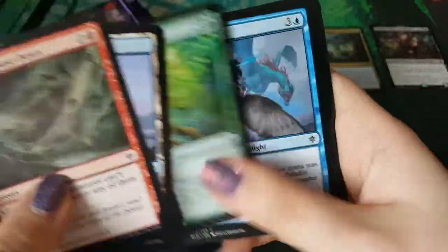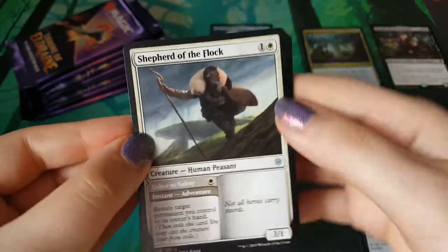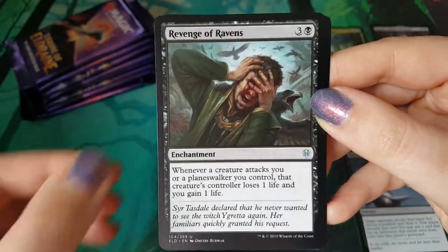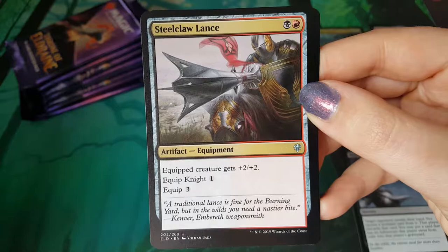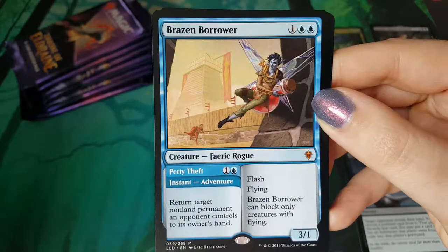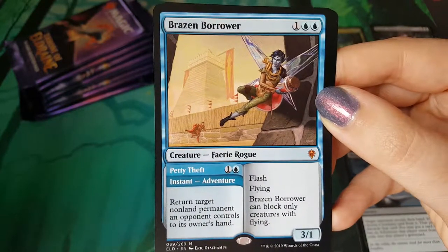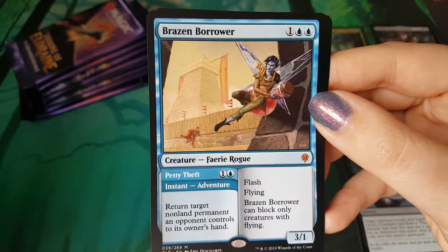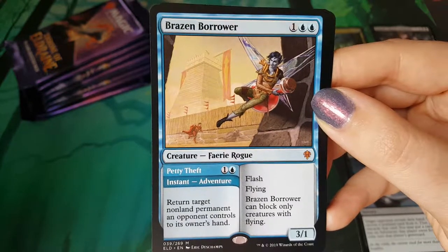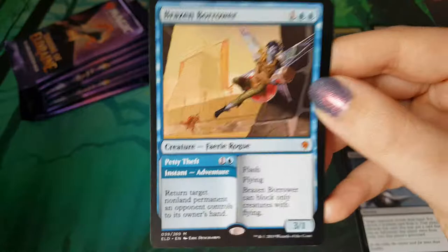There's that land again. We have Shepherd of the Flock, Revenge of the Ravens, Steelclaw Lance, Brazen Borrower - another mythic. Not a very good card. No, it's not gonna see play ever in anything. Okay, move along. Apparently I think that's fake. I'm pretty sure that's fake.